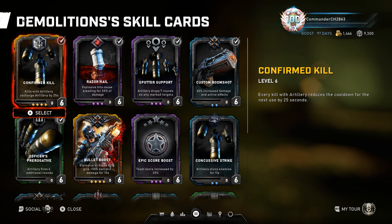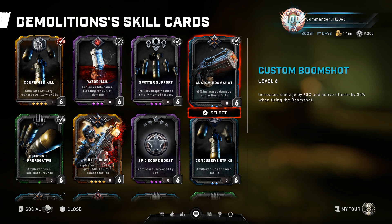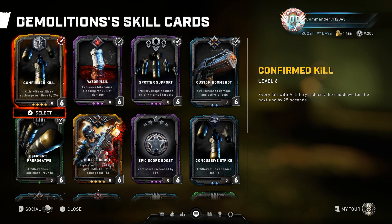Moving to Demolitionist — I'm going with Confirmed Kill, a card I denied for a very long time because it felt buggy. But once you have your cooldown perk at level 10, which saves you three minutes off your ultimate, Confirmed Kill has a chance to instantly recharge your entire ultimate so you can trigger it again. With this build you really only need one locker and just use the Boom Shot and your ultimate. With the cooldown perk at level 10 you can use your ultimate every wave or every second wave.